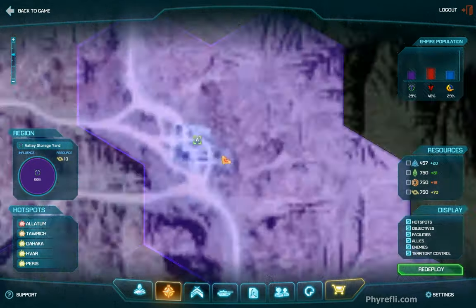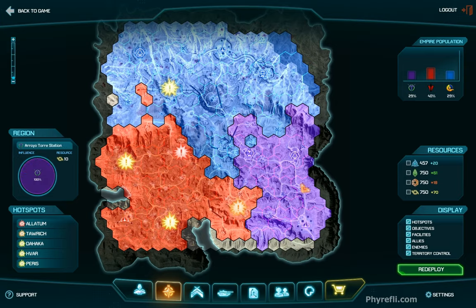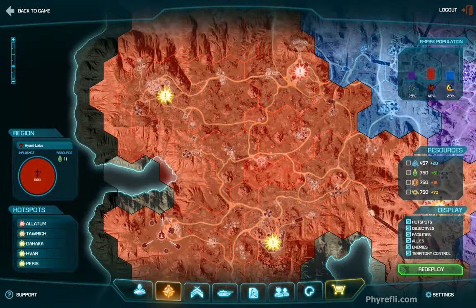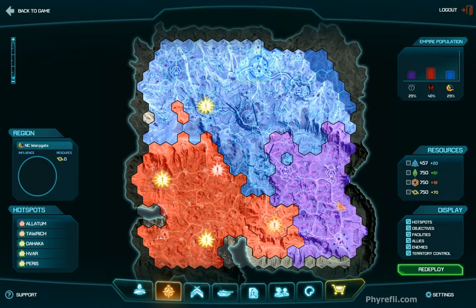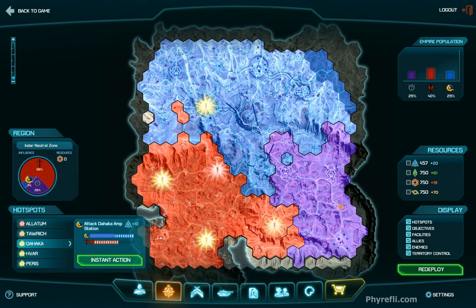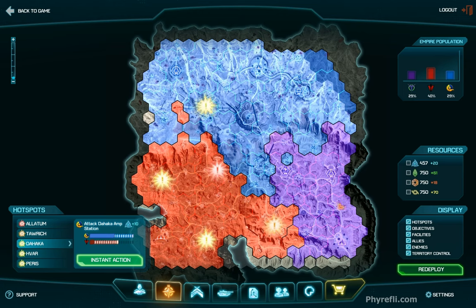This is the map — you'll spend a lot of time in here. If you scroll out you can see on the right-hand side the warp gate for VS, the left is TR, and the top is NC. At the moment the NC are winning. If you click on one of these explosion points and click 'Instant Action,' within 10 seconds you'll be dropped by a drop pod onto that point.